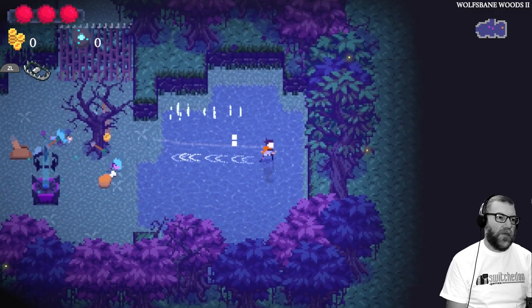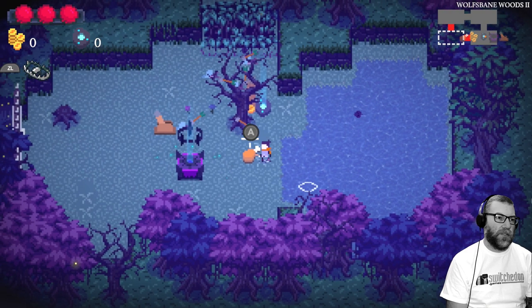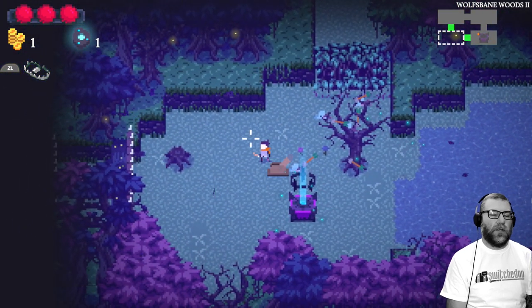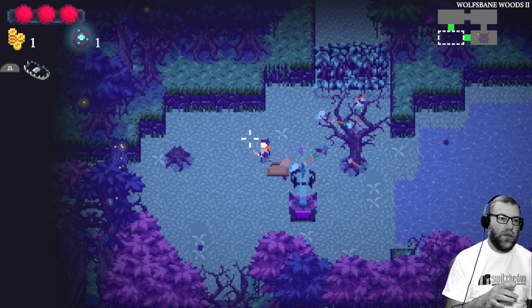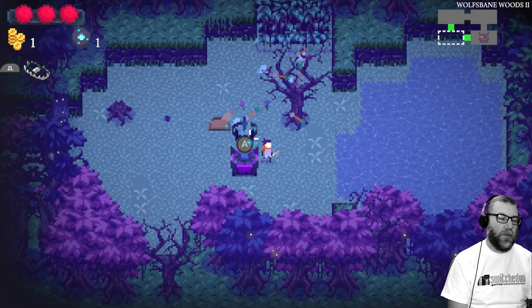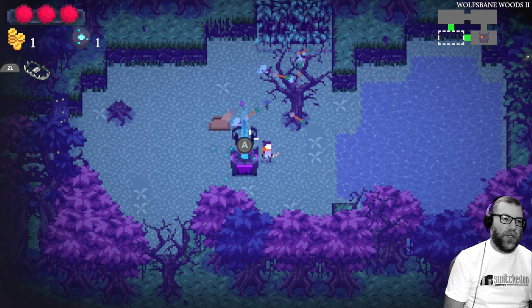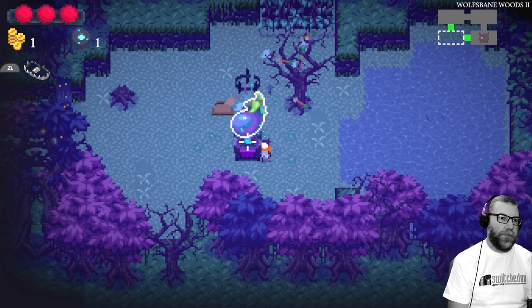The enemy intelligence is another really great thing in this game, especially these little goblin fellas. On their own they're harmless enough, but if you find yourself in a screen with a boar or a wolf, they'll actually jump on top of the animal, ride it, and attack you. Boars won't attack you unless you attack them, but once a goblin jumps on top, they sort of commandeer it.